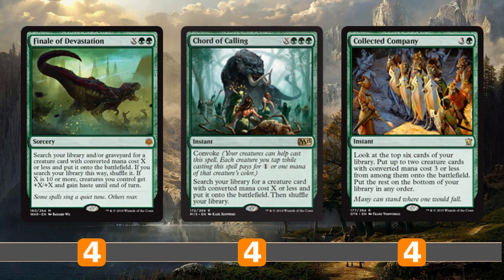Finally, Finale of Devastation is a lot like Green Sun's Zenith except it can fetch any creature, not just a green creature, and it also searches our graveyard as well. So if they kill the Druid, we can get it back from our graveyard rather than wasting the copies in our library - leaving them in for the mid-game if we expect lots of interaction. This, in combination with Chord of Calling, gives us 8 ways to tutor for the combo.